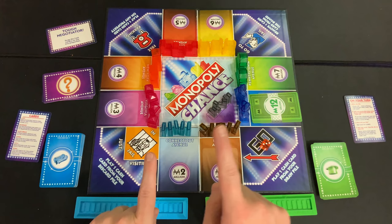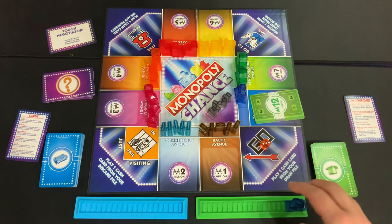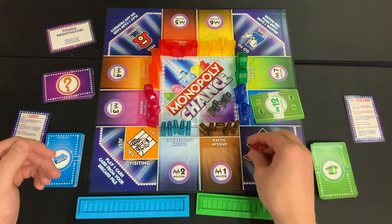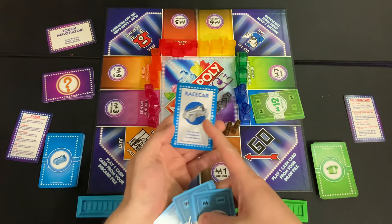Why place on high-value properties? Because at the end of the round, if your card is on top of that property, you earn buildings that go into your building holder — and that's how you win. Now, moving clockwise, blue rolls a 4 and flips over an 11 million, a 3 million, a 4 million, and a race car card. We'll set the race car aside for now and focus on the money cards.